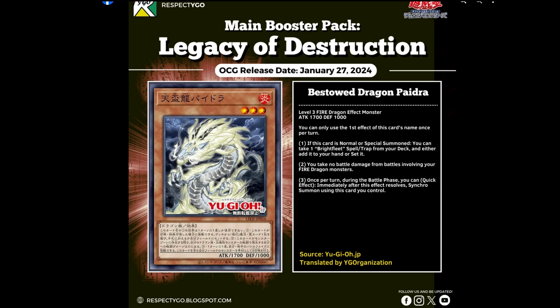We start with the first of the brand new cards: Bestowed Dragon Pedro. You can only use the first effect of this card's name once per turn. If it's normal or special summoned, you can take one Brightfleet spell or trap from your deck and either add it to your hand or set it. You take no battle damage from battles involving your fire dragon monsters, and then once per turn during the battle phase you can Quick Effect, immediately after this effect resolves, Synchro Summon using this card you control. It's a bit of a shame that it's only during the battle phase as that seems a little slow, but the fact that some fire dragons can't be destroyed by battle is very important, which we'll see a little bit later on.